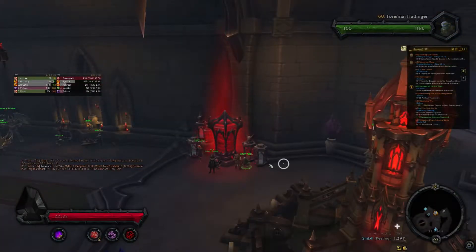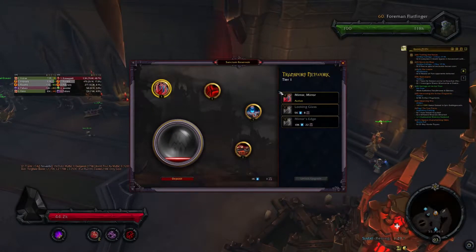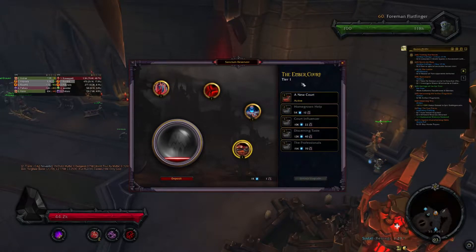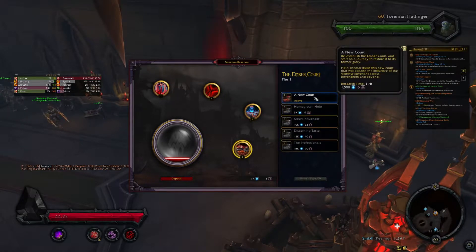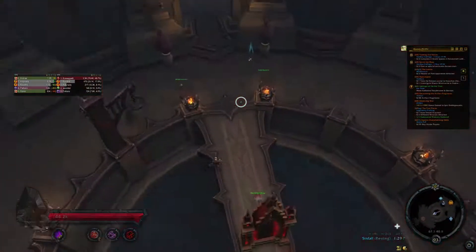Head on over to your local Anima Reservoir. You're going to need to unlock the level one Ember Court upgrade called 'A New Court.' This will cost you 1,500 Anima. Once that is done, Prince Renathel will send you to the Accuser downstairs.